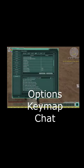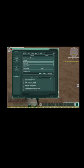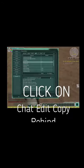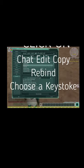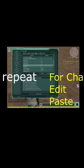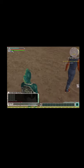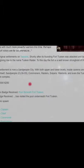First thing you want to do is go to Options, Key Bindings, Chat, and scroll down until you hit Chat Edit Copy, then Rebind. Choose what you want to rebind it to, and follow suit on the Chat Edit Paste. The Copy button will allow you to copy things in-game, and the Paste will allow you to paste what you copied in-game.